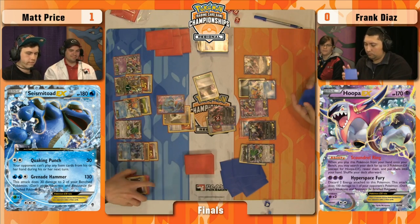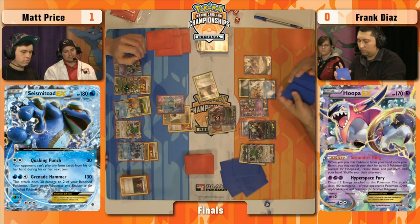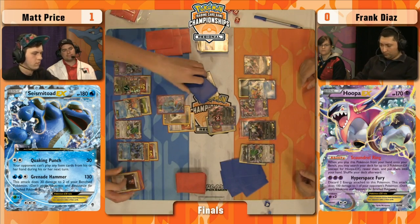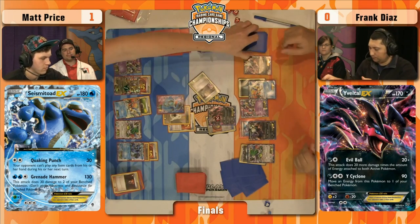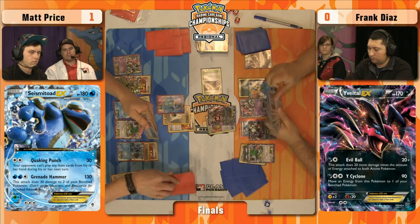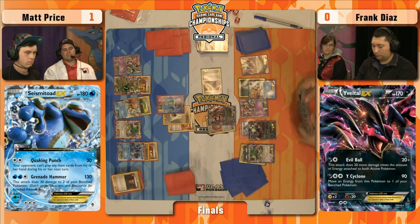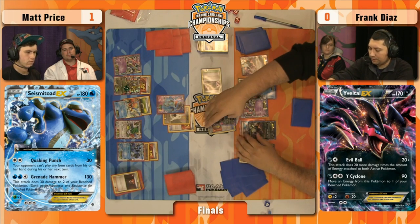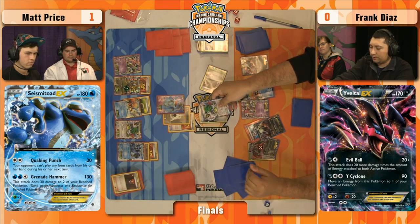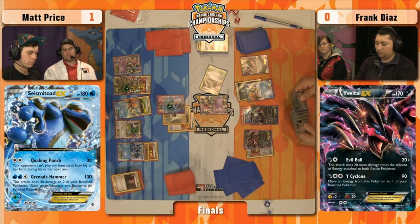You have to put counters on the field somehow. The unfortunate thing is he's not accumulating energy because he has to keep putting it back into his hand. This is looking really rough for Frank. We felt like the Evil Tall deck had a bit of an advantage over this Seismitoad Giratina deck, but Quaking Punch is just so strong, Enhanced Hammer has been huge, Crushing Hammer is big — and Matt just has not missed a beat in either of these games.